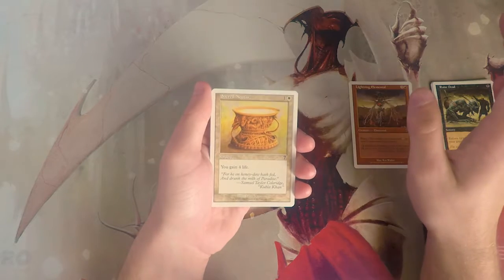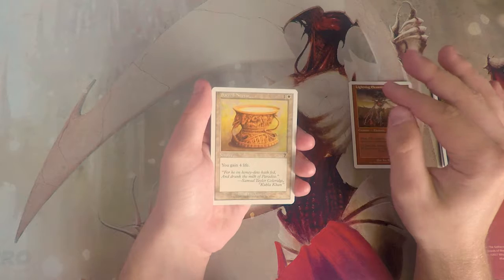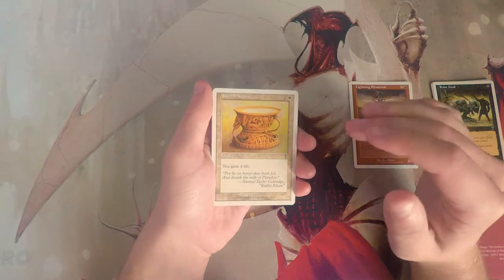Sacred Nectar — you gain four life, a sorcery for one and a white. Not at all my kind of card. Life gain in general is not amazing, and wasting a card slot in your deck for something like this just is not a good idea.